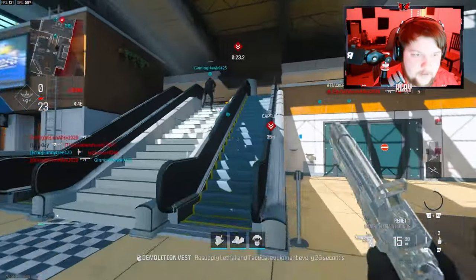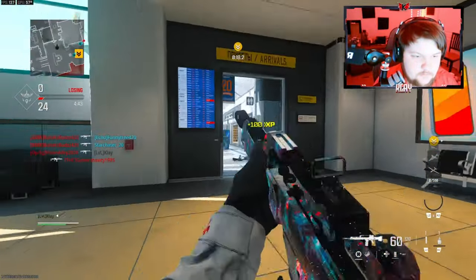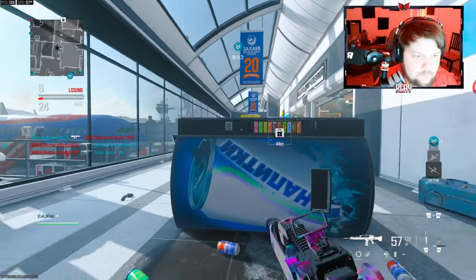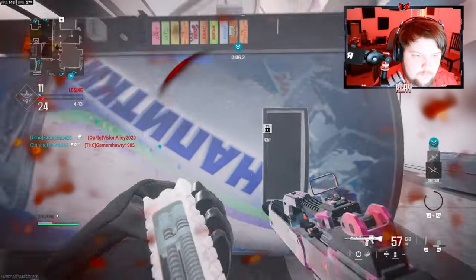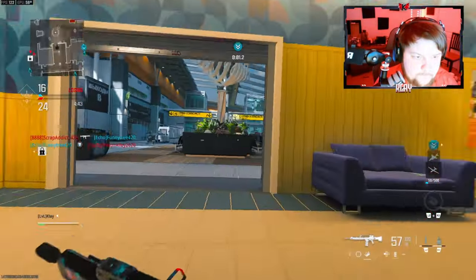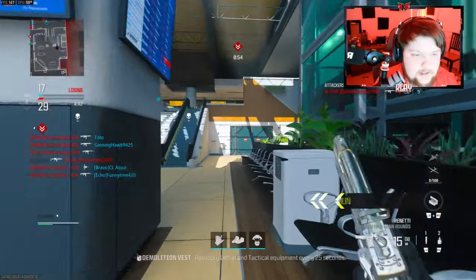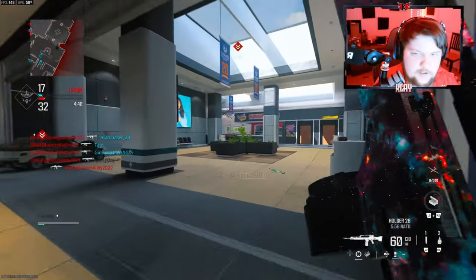All right, we've got to do something about all the people that are flanking — should go ahead and rotate. Let's see where these guys are going. That spawn back there is insane; if you don't have that spawn you basically lose the game, so let's go ahead and try to fight for that.